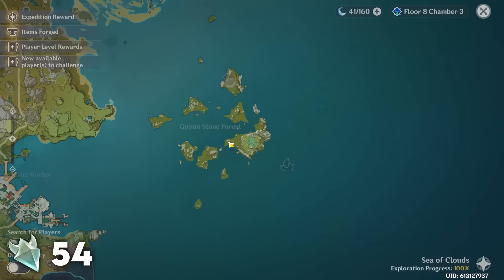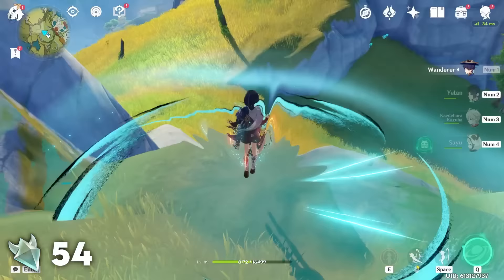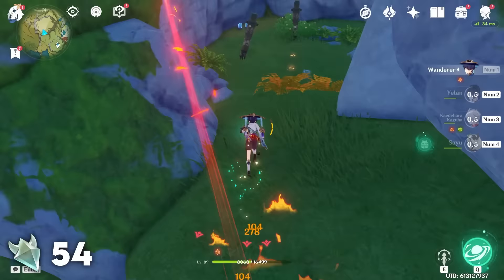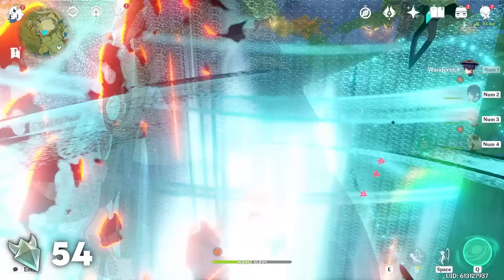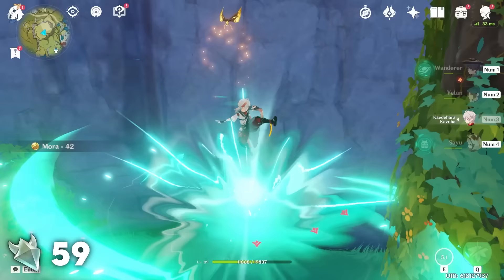Next, teleport to the waypoint southwest of Liyue up on the mountain. From here you're going to head to a cave past some Hilichurls, and inside that cave is a very dense area of Crystal Flies. One thing to note here is that you've got to be really careful of not setting yourself on fire. If you inflict yourself with burning it can cause problems — you might set the grass on fire which can destroy some of these Crystal Flies. Also, once again Wanderer is fantastic to have here. Kazuha is another great one as he can help you get up on these walls.